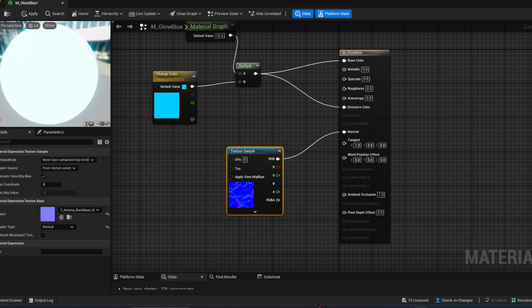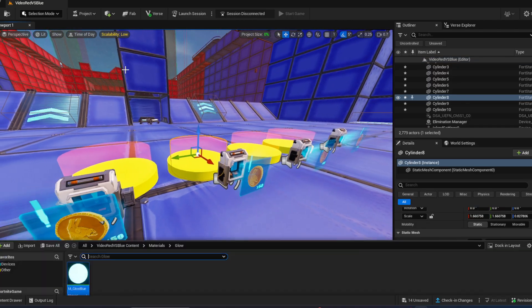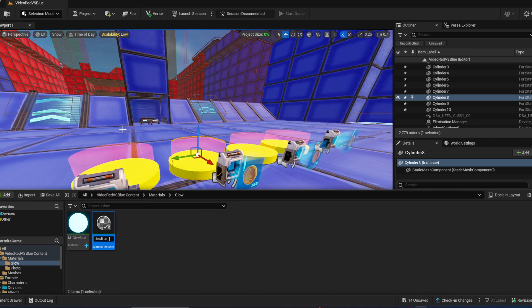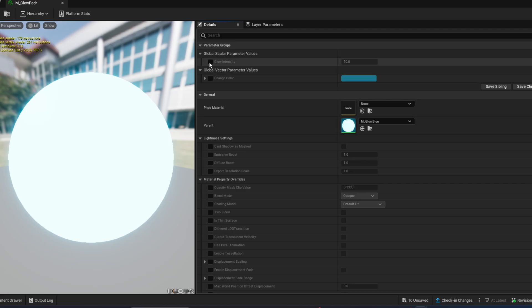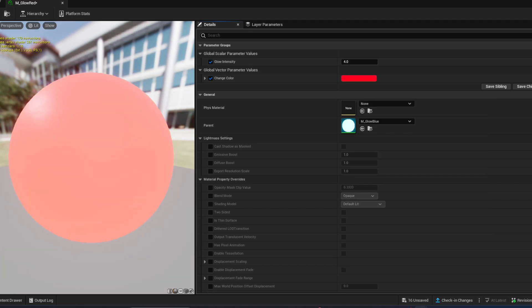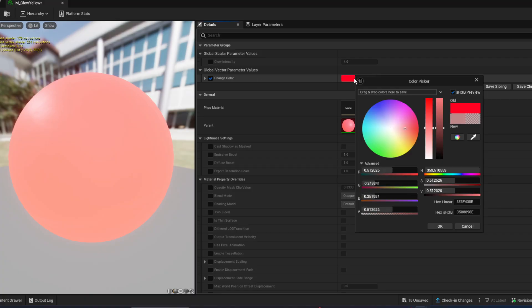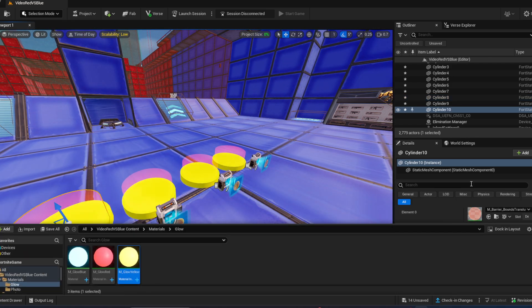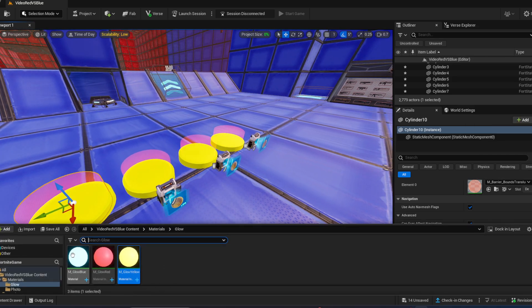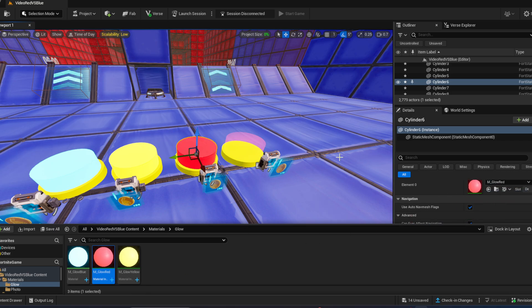Add a normal texture so when players look at it they see a nice structure. Go into the folder and select a normal texture that Fortnite already provides. Right-click on it, create a material instance — name it 'glow red'. Go into the material instance and create another one for 'yellow'. You can change the glow intensity and color in each instance. Now we have three different colors — blue, yellow, and red — and drag them onto the platforms.